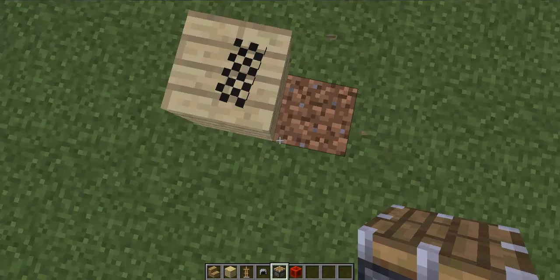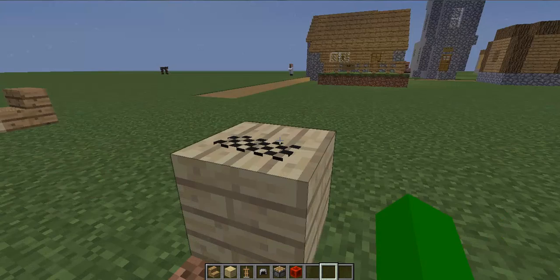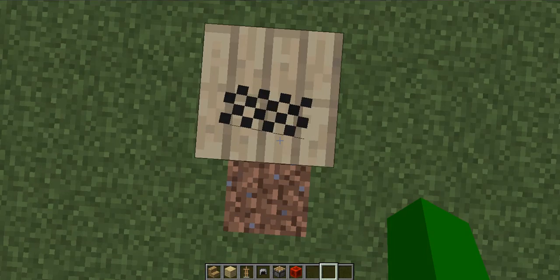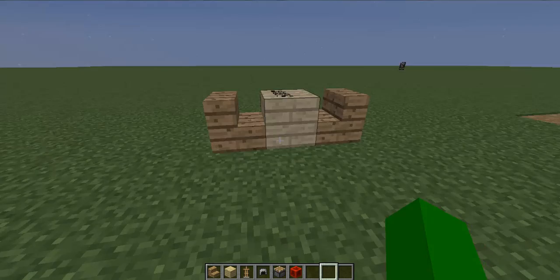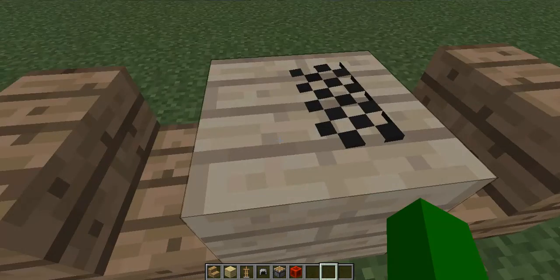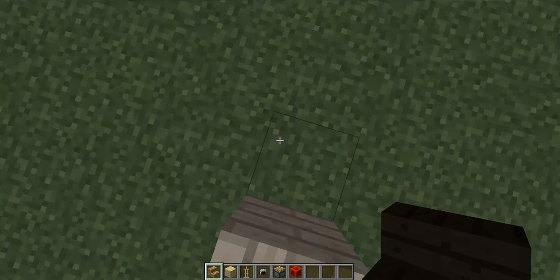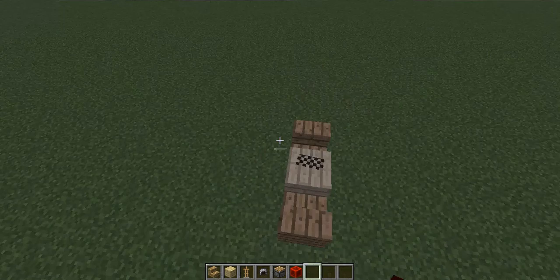So you have the checkers board pretty much — you can straighten it up and stuff. It doesn't exactly do the entire thing; it hasn't been working very well for me. Maybe try a different version and it'll work better. I already have the screenshot, so I'm just using the default screenshot.